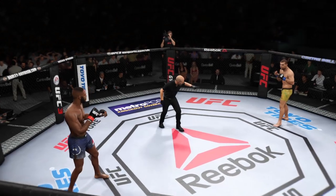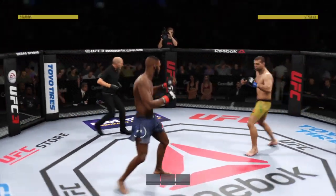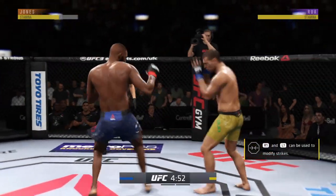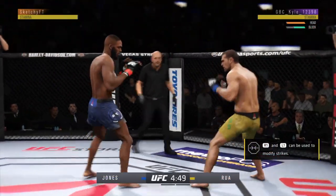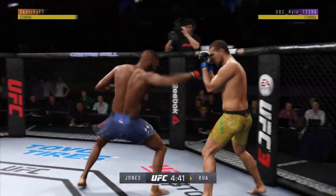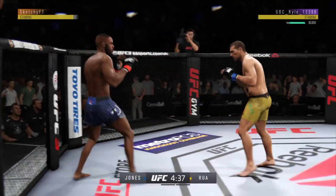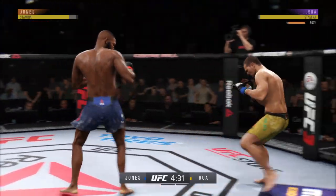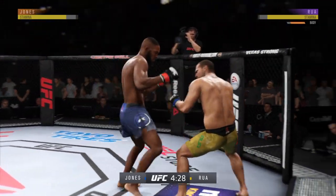First round underway. He switches to southpaw now. It's one thing to have length, it's another thing to use it, and he does it as well as anyone. Nice kick there by Johnny Bones — front kick to the body by Shogun Hua, good kicks there by Jones.